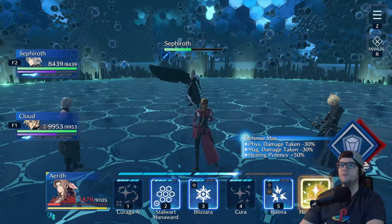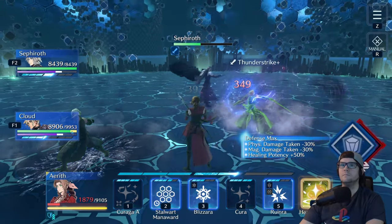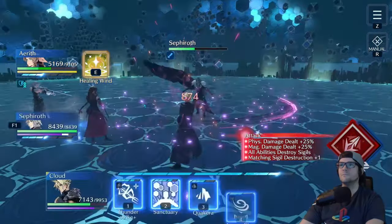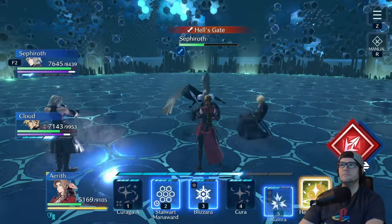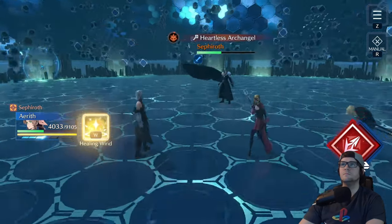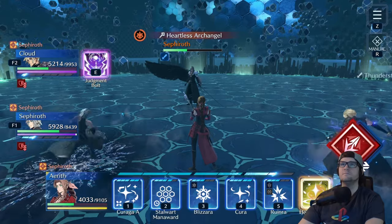From this point on, Sephiroth isn't going to do much to you, so just attack, even with your healer if you want. If you're below about 2,500 HP, heal that one person up to be safe. Otherwise, stay in attack mode — Sephiroth isn't going to do any move here that's going to kill you, even though at some point he will use Hell's Gate. Just make sure you're in defensive mode for that. Everybody will get a physical defense down debuff, so take control of the person who can remove that debuff.